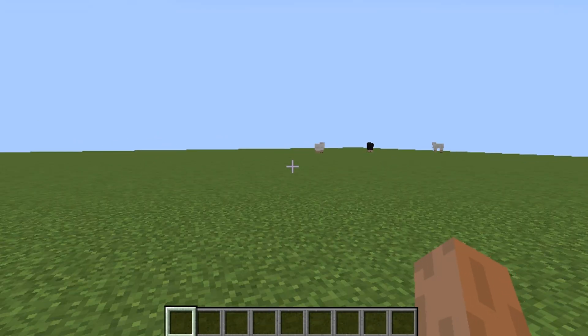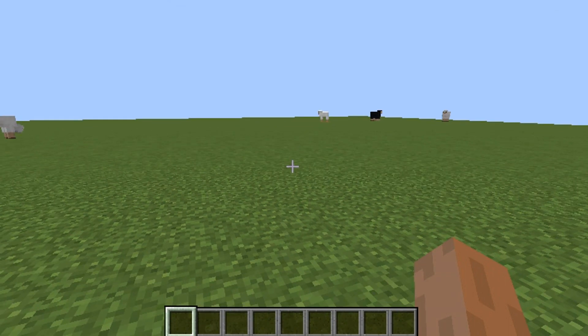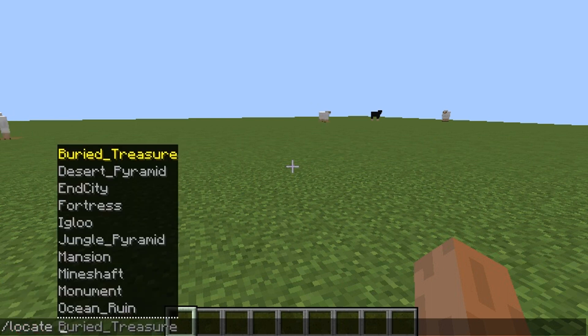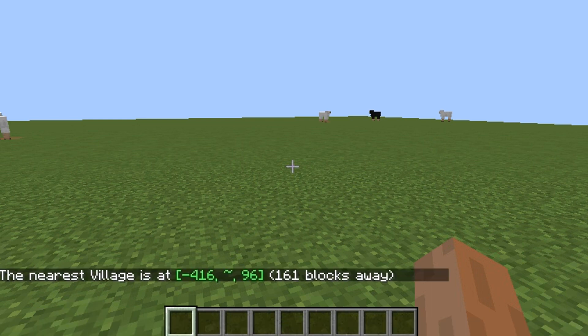You can do this in a regular world too, but what you need to have is cheats enabled so you can run commands. What you're going to do is type 'locate' — you can locate anything you want, but we're just going to do 'village'.